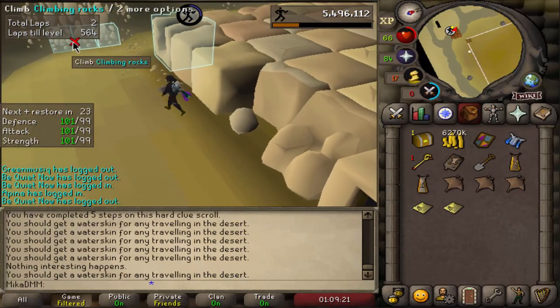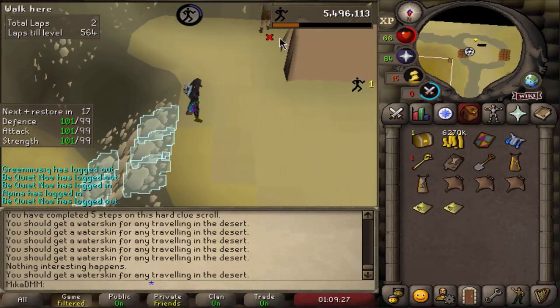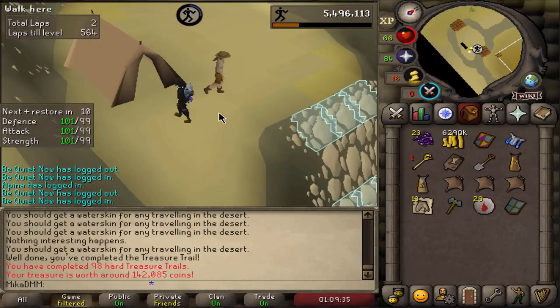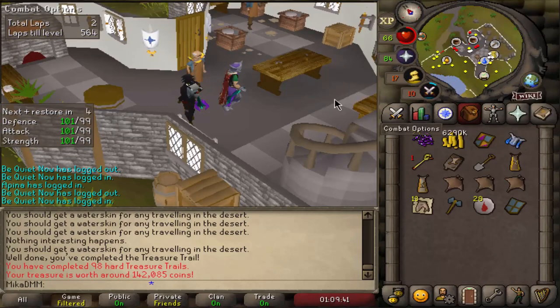I accidentally did two laps, forgot to do things. We're gonna cash this in, get 20k, and open the reward. This one's really not good but 140k - we'll take it. Nothing unique in that one unfortunately. We're gonna go and kill more Scozzios.